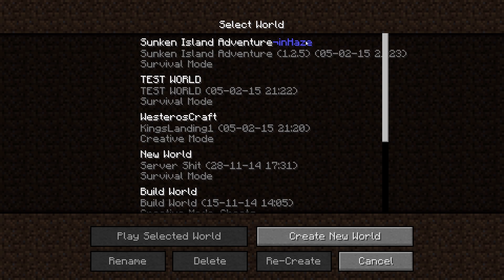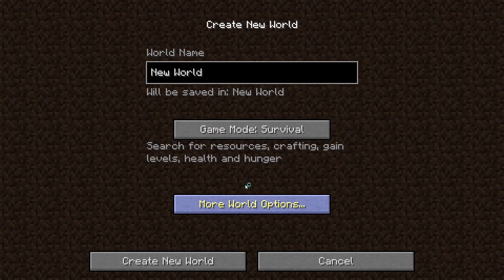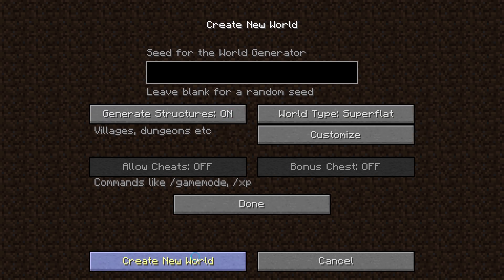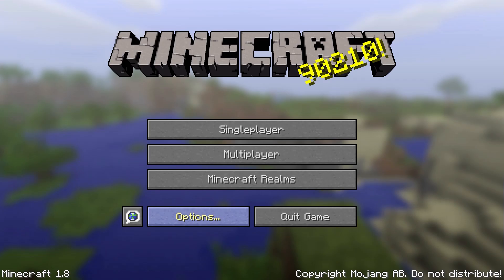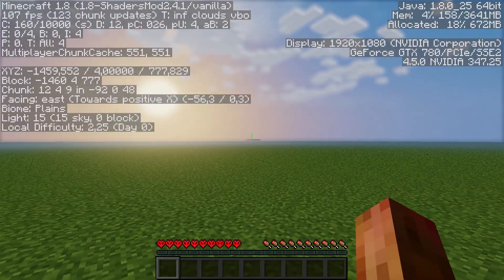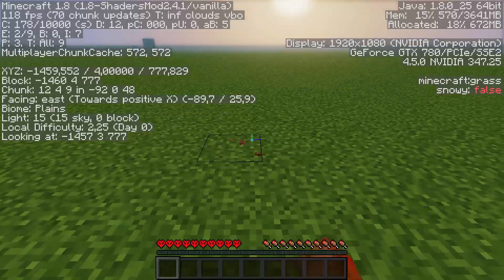The last step for improving FPS in Minecraft is simply creating a new world in superflat mode. This will decrease the strain on your CPU, GPU, and RAM because there isn't very much to load in a superflat world.